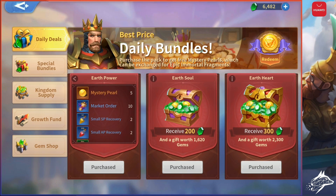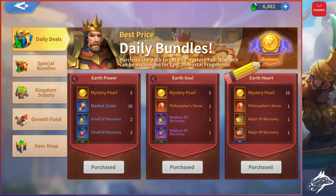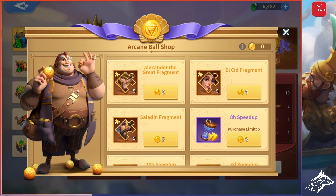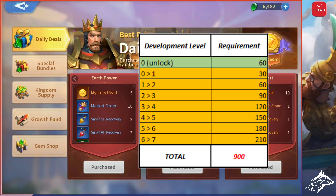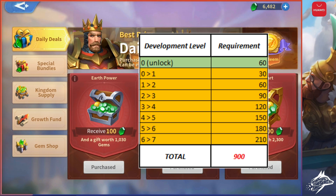From each daily deal you will get mystery pearls: 5 plus 5 plus 10, for a total of 20 maximum pearls per day. You can then click on Redeem on the top right and buy Attila fragments, Alexander fragments, El Cid, or Saladin. Maxing the level of an Immortal requires 840 fragments plus 60 to unlock the Immortal — in the case of a Legendary Immortal, which in this game is called Epic — for a total of 900 fragments. So if you are starting from scratch on one of those commanders and assuming you don't get any fragment anywhere else, you can unlock and max 1 Immortal in just 45 days — about 1 month and a half — but surely less than 1 month if you buy all the daily deals.